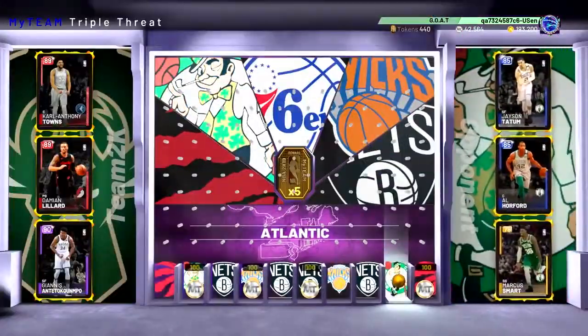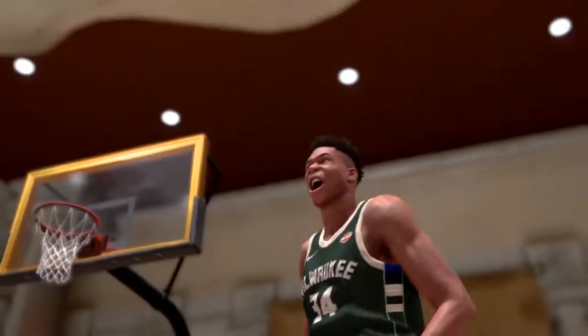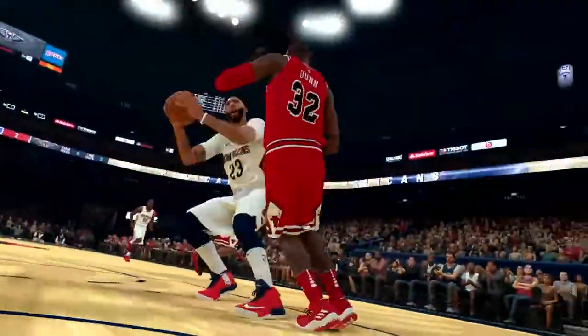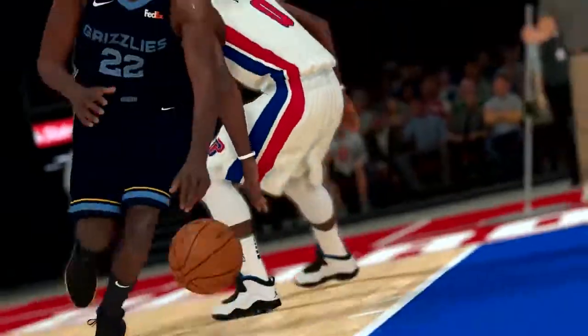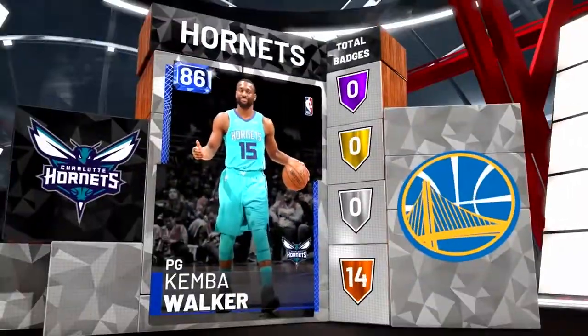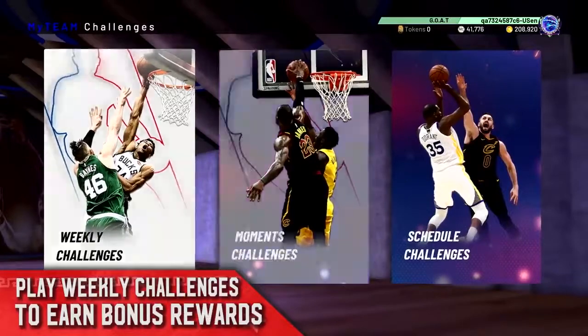Last year My Team felt dull to me compared to 2K17 — I played a lot more My Team in 2K17 than I did in 2K18. Visual Concepts says they realized what they did wrong in 2K18, so in 2K19 they want to avoid having no good content. They will now have five new single player and multiplayer challenges every week. Moment challenges will be back, daily trials, and a more reliable stream of locker codes. Hopefully those are actual permanent cards rather than just trial cards, with a limited number of redemptions.